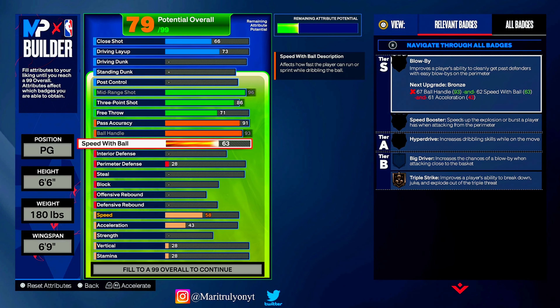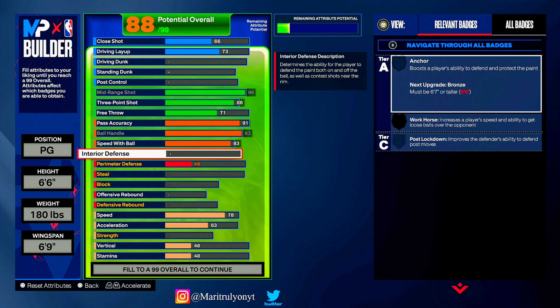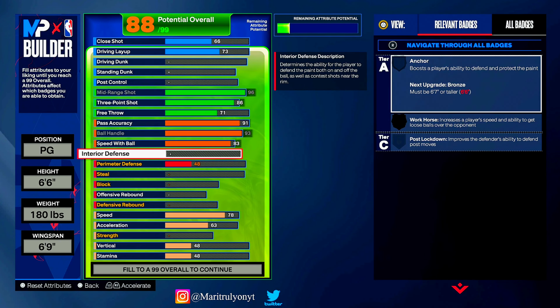With that 93 ball handle you unlock all the good dribble combos — you got killer combos on gold, unpluckable on gold, ankle breaker on Hall of Fame. For speed with ball we're going to put that to an 83. You really only need a 75 speed with ball, but 83 is outstanding — you're going to be fast when dribbling, able to combo up. Interior defense: we have no interior defense, we have no defense there.